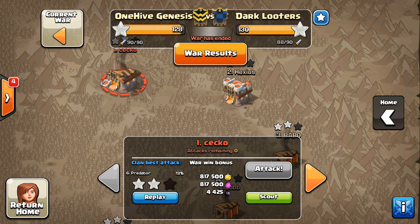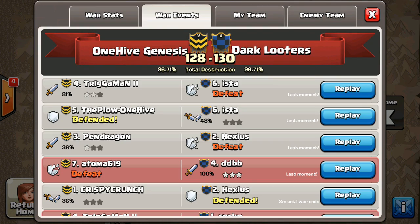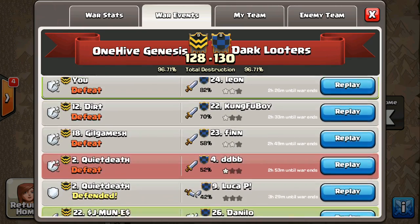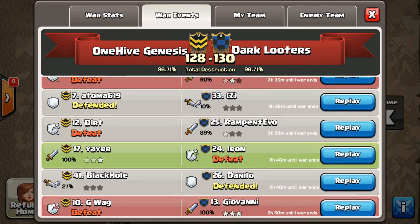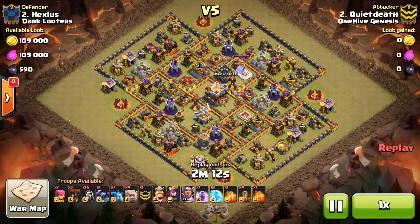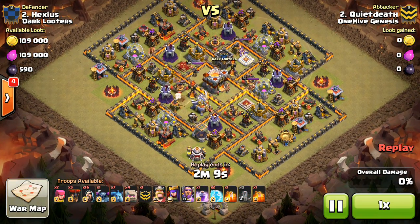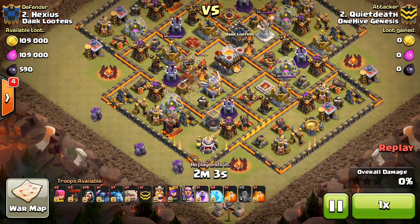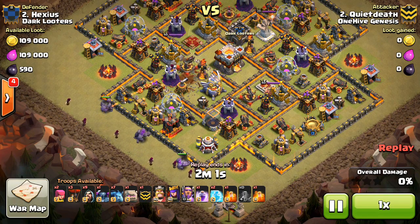Now we're going to take a look at some Town Hall 11s attacking Town Hall 11s. The first one I want to show is Quiet Death at number 2 taking on Hexius. We really had trouble with this base — our Town Hall 11s just could not seem to two-star it. So we're looking at Quiet Death first, and then we'll take a look at Crispy Crunch, our number 1 attempt to two-star it.